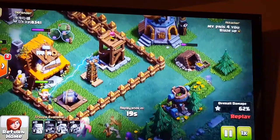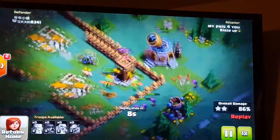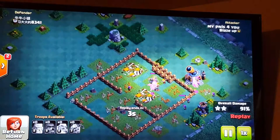Here, my Archers are working on the outer buildings. Since all the other buildings are distracted with the Barbs and the Giants, I threw my Archers on the back so they can help out with the Archer Tower and the Tesla. See? And that's an easy three-star.